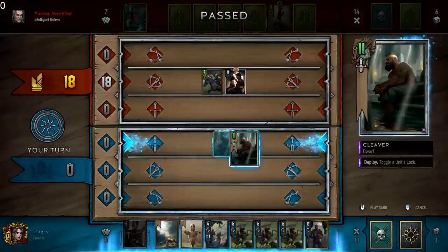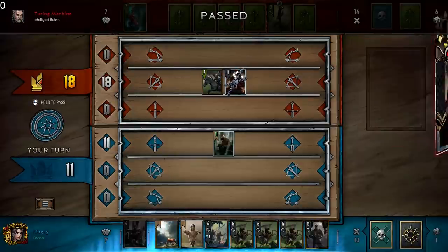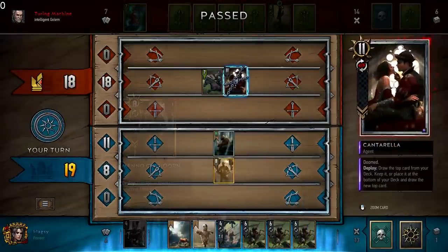Locking a unit will remove its Spying Token. If you lock Cantarella, she will not be instantly killed by Menno Coehorn.